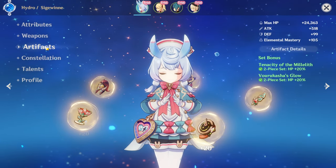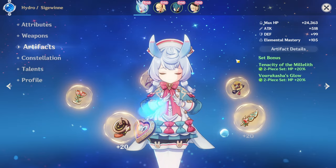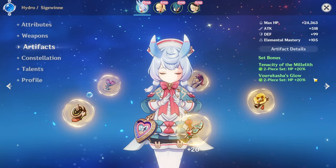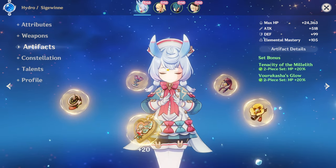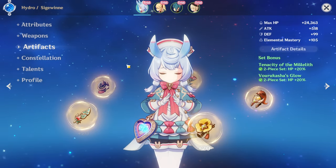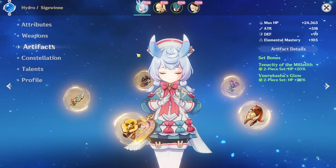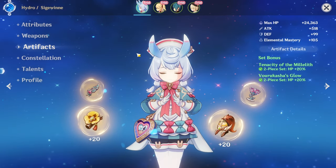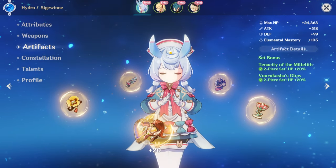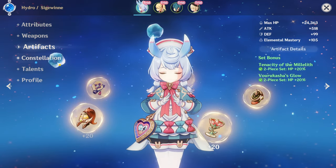As for artifact sets, her best budget set is 2-piece HP plus 2-piece HP — Tenacity of the Millelith and Vourukasha's Glow. Her best set overall is Songs of Days Past, because her whole kit buffs elemental skill damage and Songs boosts that damage, so they combo well. If you want a sub-DPS Siegeween, run Oceans. If you want a pure healer, run Maidens. But I strongly recommend Songs.